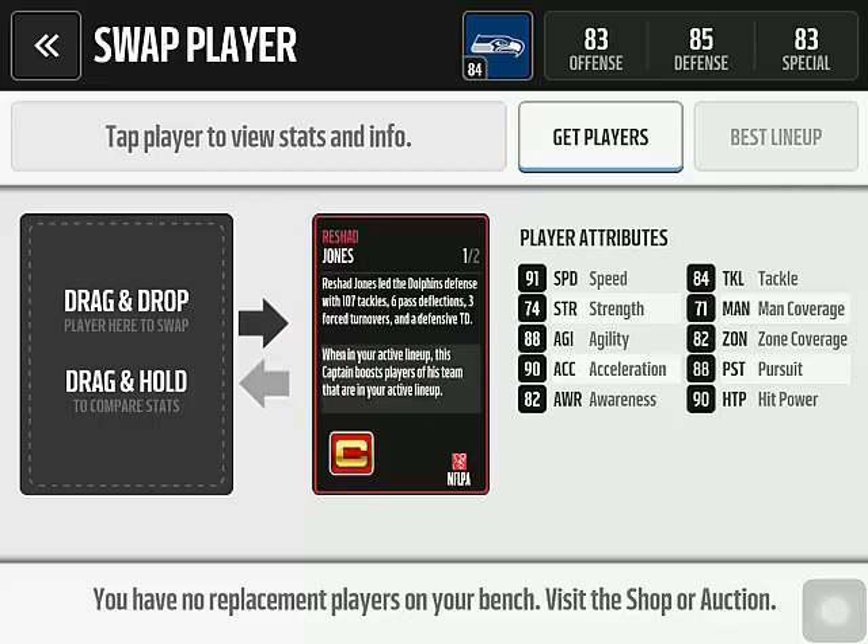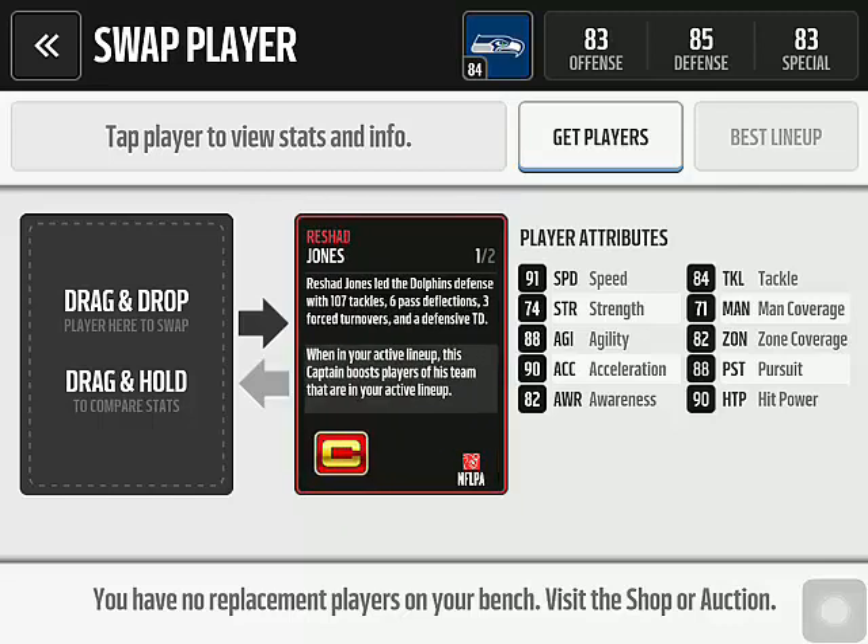I'm going to read the back of the card now. Rashad Jones led the Dolphins defense with 107 tackles, six pass deflections, three forced turnovers, and a defensive touchdown. When in your active lineup, this captain boosts players of his team that are in your active lineup.